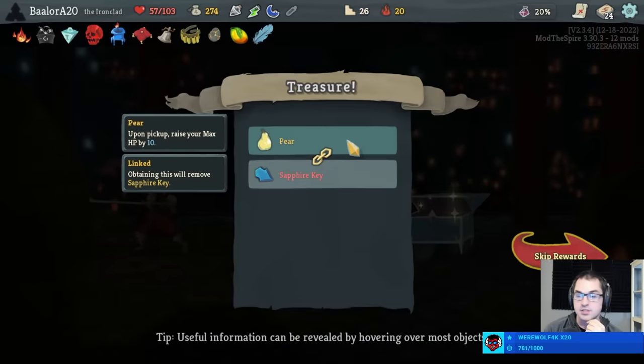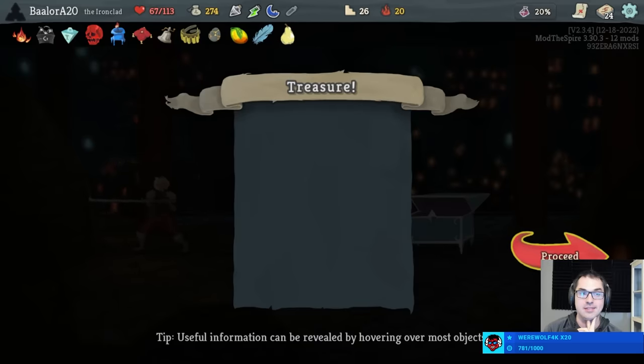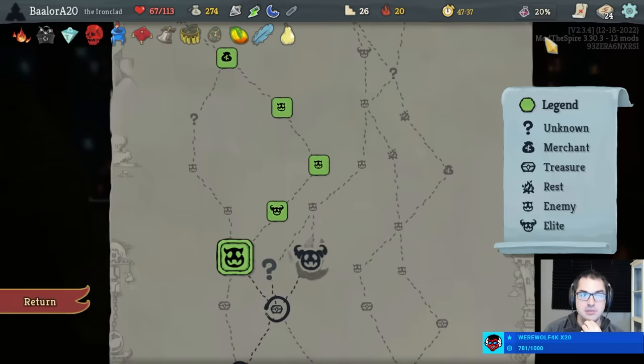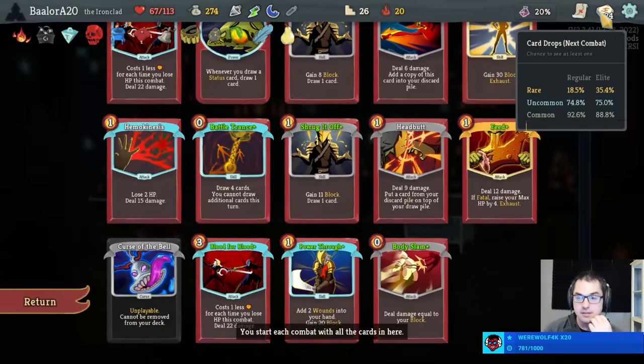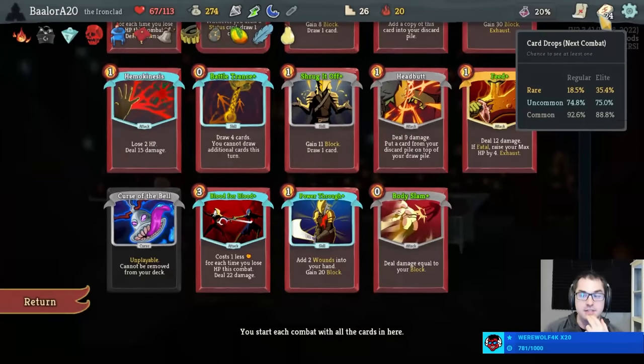The Impervious upgrade doesn't do all that well until Act 4. Also, more max health — now we have 113. Take that over the Blue Key happily. More max health, more better. We're in pretty good shape actually for Burning Elite. I still do like that shop though — we can remove a Strike, maybe add a Relic. We've got too many Strikes in this deck.